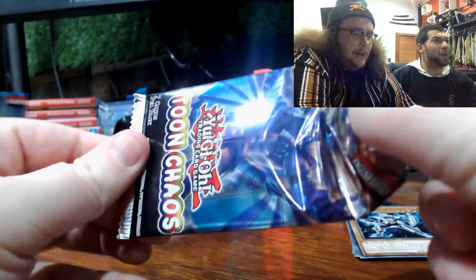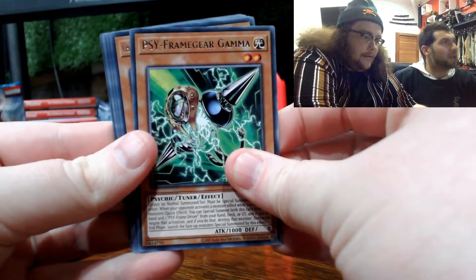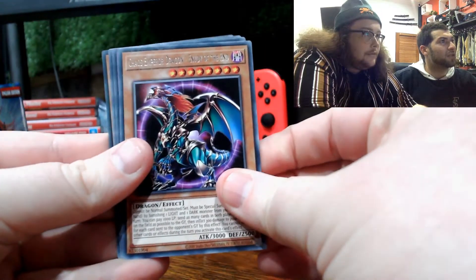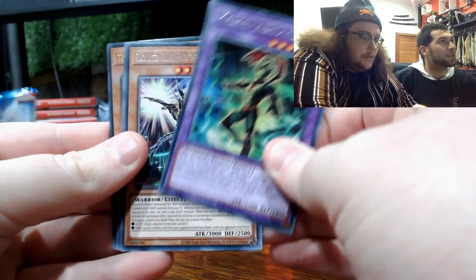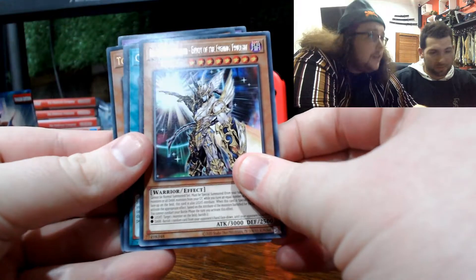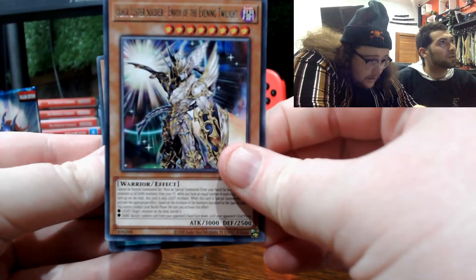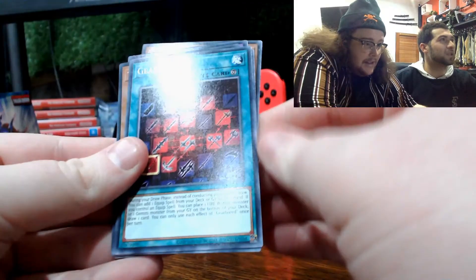I've got good vibes about this pack — come on, man! Framgear Gamma. Chaos Emperor Dragon. Envoy of the End. Masked Hero Blast. Black Luster Soldier. Envoy of the Evening Twilight — they've got such long names, but that's a pretty nice little card. Gear Breed. Dark Flare Dragon.